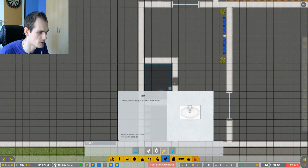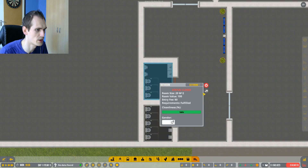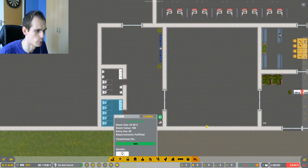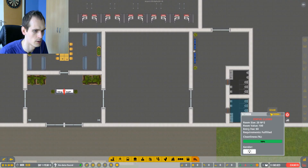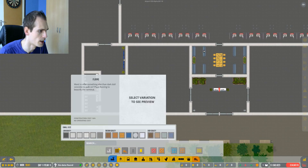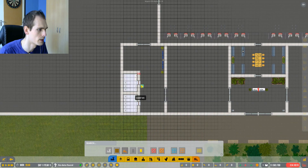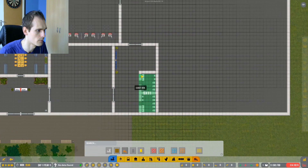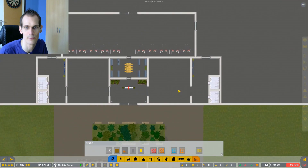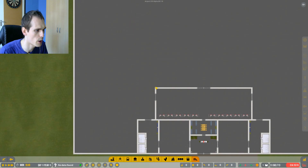Let's do hand dryers, sinks, urinals, and toilets. We can open these up right now - open, open, open, open, and open. So four bathrooms. The only thing I really want to do right now - I'm not gonna do much flooring for now. We're gonna build the airport first and then do the flooring. But the bathrooms I can't leave as just concrete - we really need some tiles in there. Next stop is probably security.